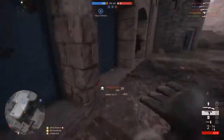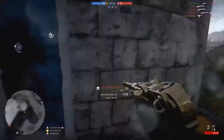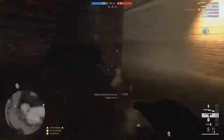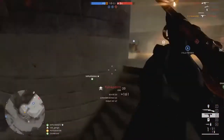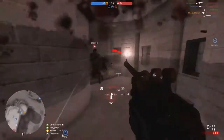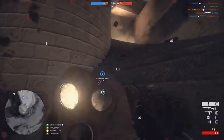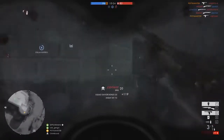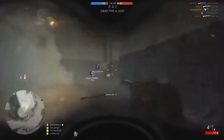The Borchardt C93, named after its designer Hugo Borchardt, is a crazy-looking pistol. It does 26 damage up to 15 meters and fires at 359 RPM with nine bullets in the magazine, making it a decent mid-range pistol. On paper it's superior to the M1911 in most areas except damage. The C93 was the first mass-produced semi-automatic pistol, and its toggle-lock mechanism served as the precursor for the legendary P08.